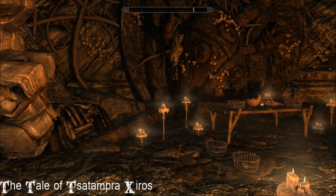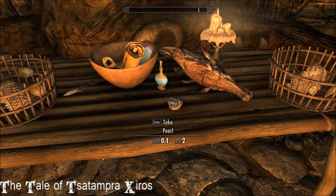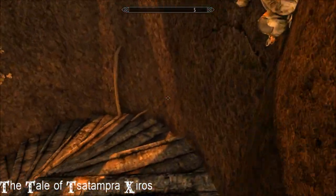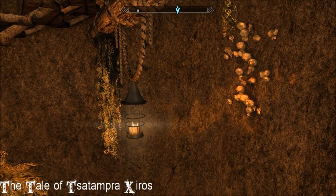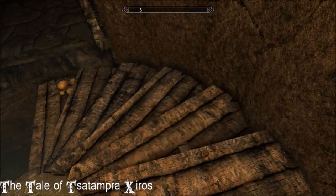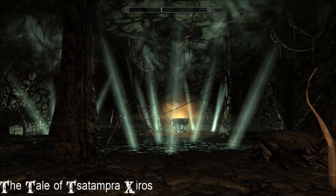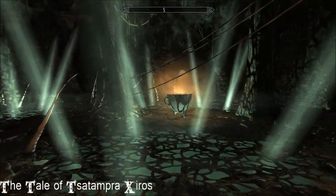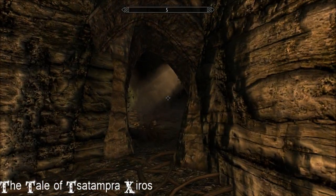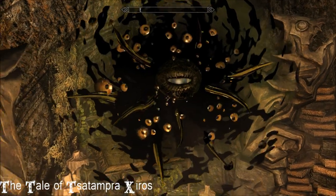Everywhere you go there are things to take — little bits and pieces. I love those lanterns, they are so pretty and they're scattered throughout this mod. Once you get down here — wow, that blew me away. You're going to come across various mobs throughout these dungeons, everything from seekers and lurkers, mud crabs, and cultists.